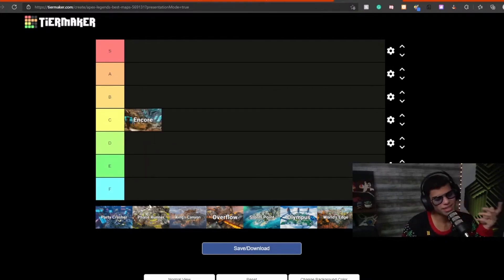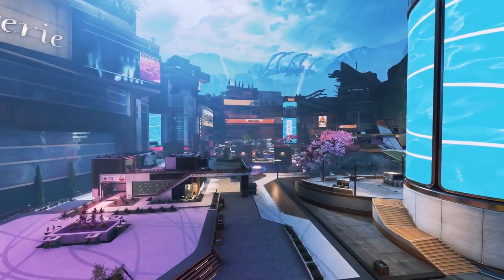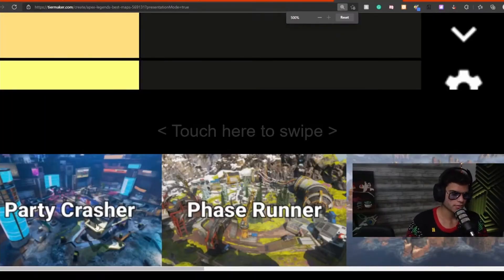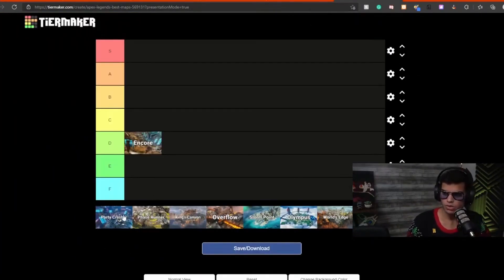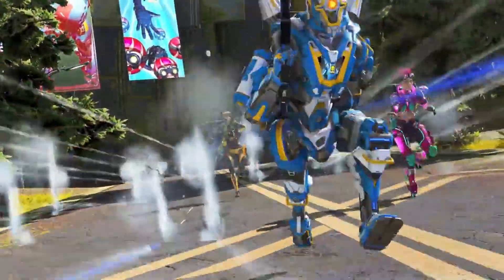Party Crasher — it's actually not that bad. For me it's D tier... actually let's raise it up. Party Crasher for me is A tier. I actually love this map, but the left side has less cover in the upper area, so the high ground is way better on one side than the other. If it wasn't for that high ground difference I would definitely give Party Crasher S tier — it's a beautiful map. But for that reason, I'm putting it at A.